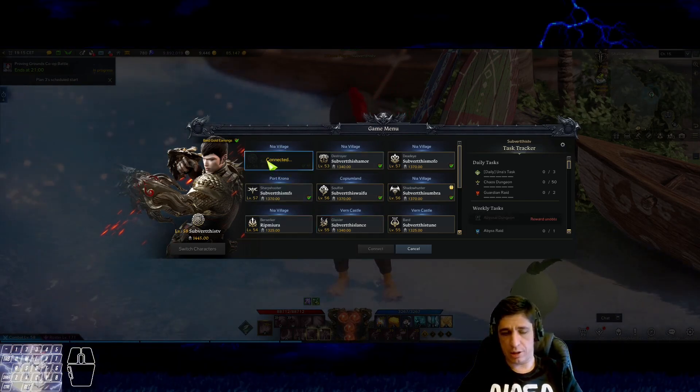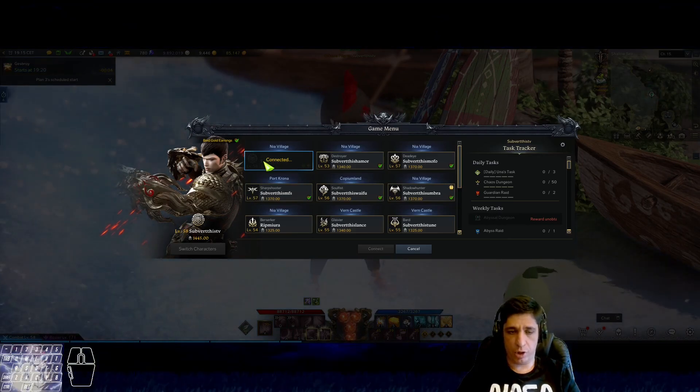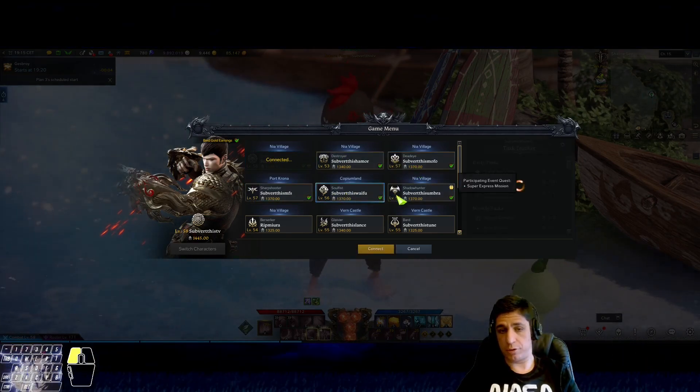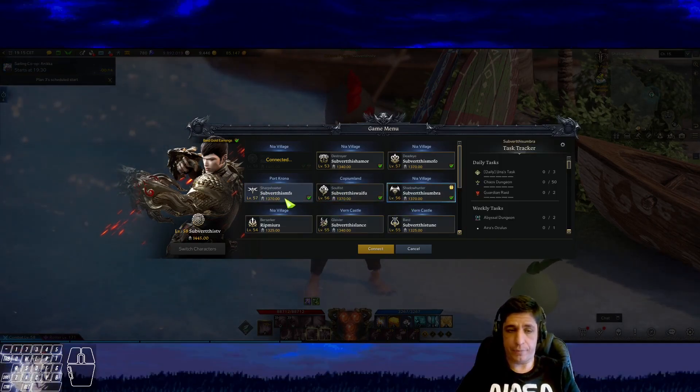Now we have this one that has Saltburn chaos dungeon, obviously, and generates great honor lipstones with the new guardian — generates 10 per day. This one generates 7 great honor lipstones per day, and they have the 1370 chaos dungeon.